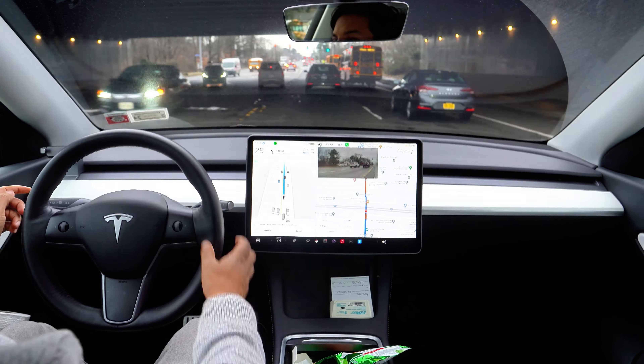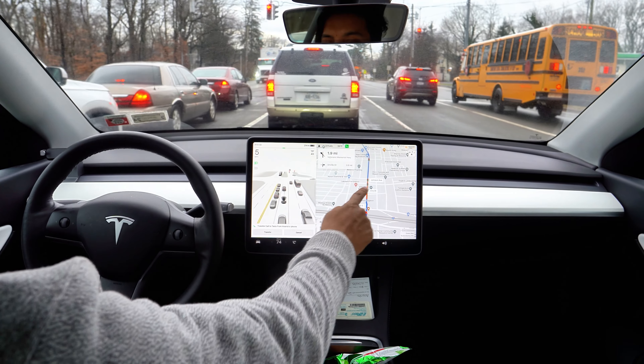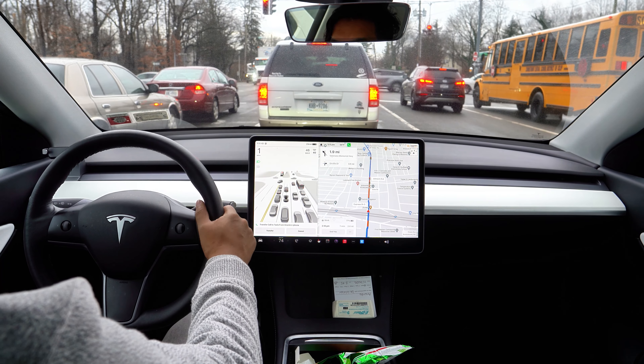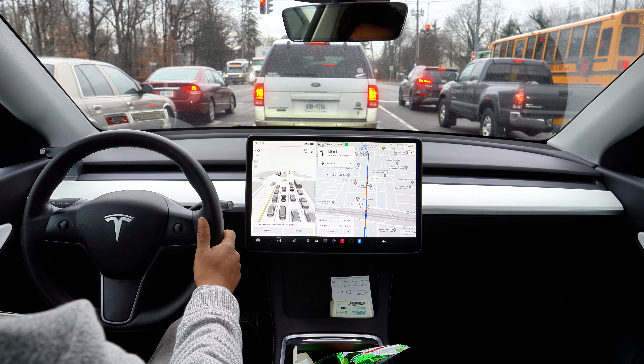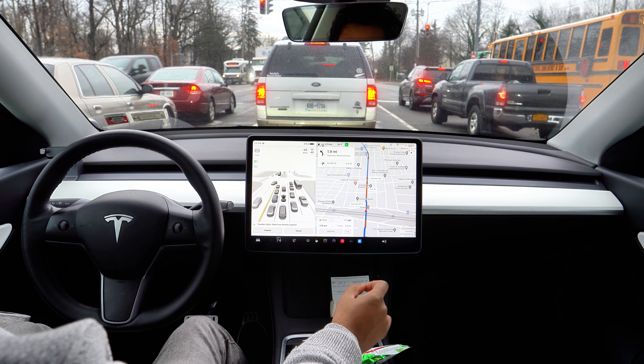I had to take over because right over here is a train track and there's a train coming — I just saw the red light flashing. So I'm going to take a different route. Whenever I make that left turn, I will then activate FSD again.